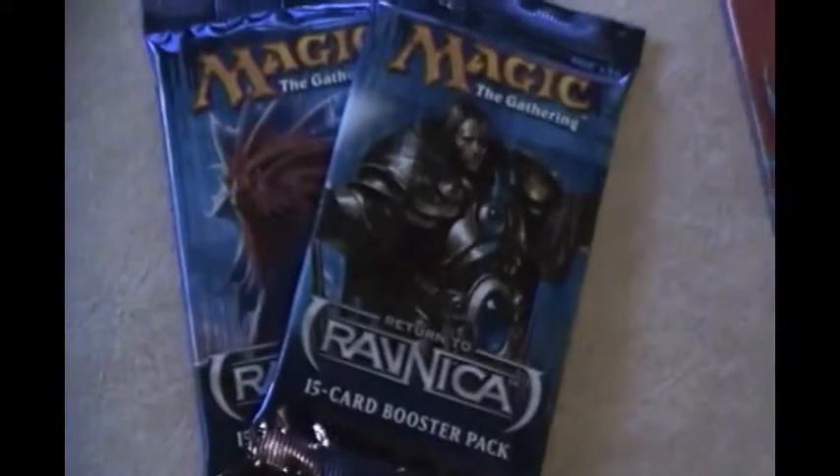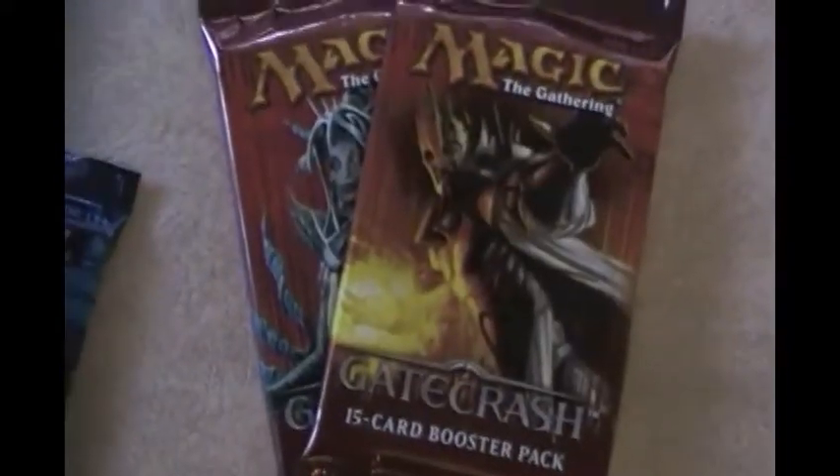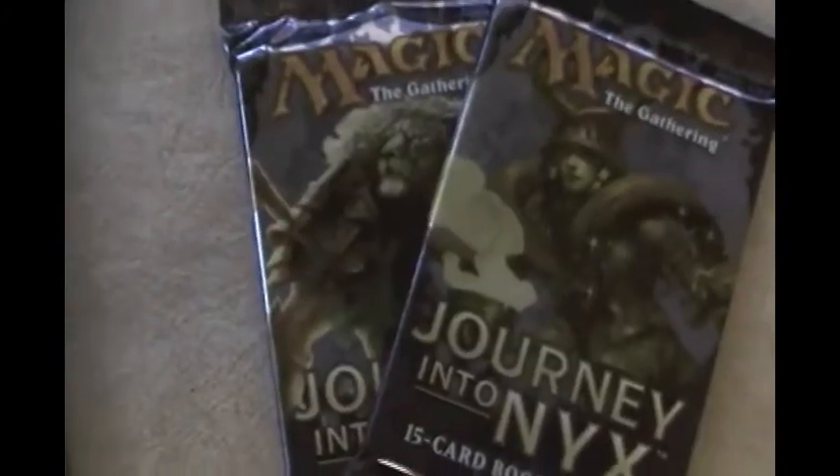Hey guys, we got Bobcat here and my dad is making a lot of noise right now, so I apologize for that in advance. But today I've got a bunch of Magic cards laid out here. I've got two Return to Ravnica booster packs, two Gatecrash booster packs, two Dragon's Maze, one Theros, one Born of Gods, and two of the most recent one, Journey into Nyx, which just came out last week.